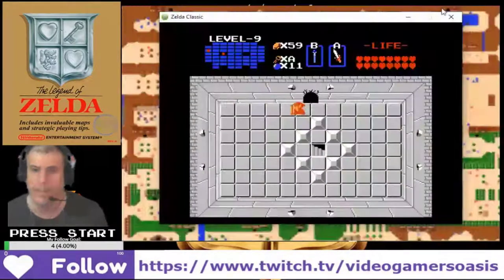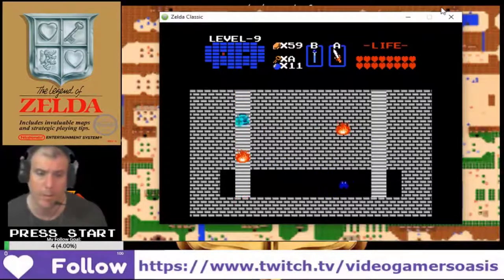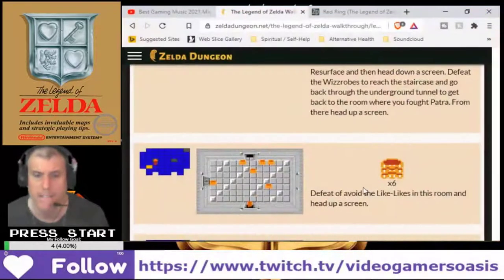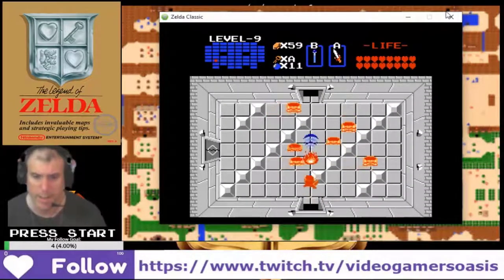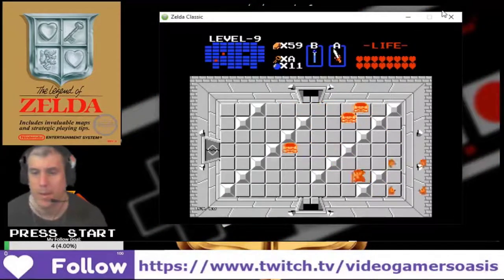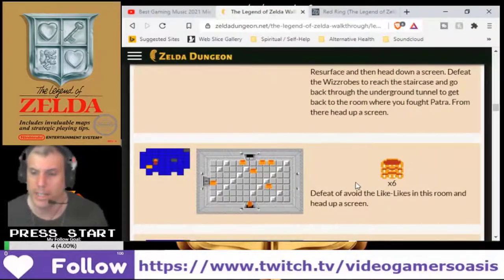From there, head up a screen. Resurface. Head up a screen, head up a screen. Head down a screen, head down a screen. Now we actually need to defeat all of the characters. Avoid the like-likes in this room and head up a screen.